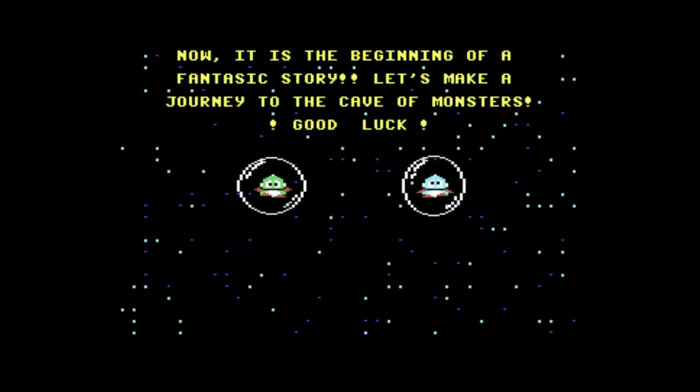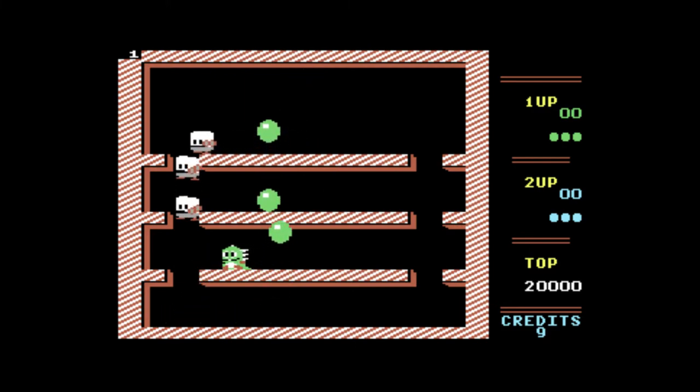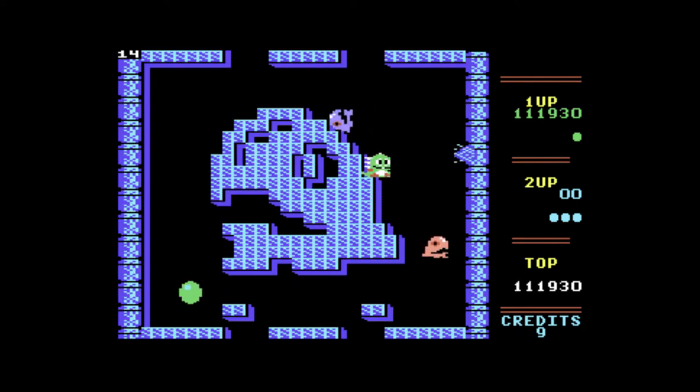This is a single-screen platformer, seeing you envelop your enemies in bubbles and then popping them to finish them off with the spikes on your back. Enemies burst and bubbles scatter fruit pieces that can be picked up for bonus points. Capture and burst all the enemies at once for big bonus fruit. There are a few power-ups here, though they don't appear to be triggered by specific actions like they are in the arcade version.